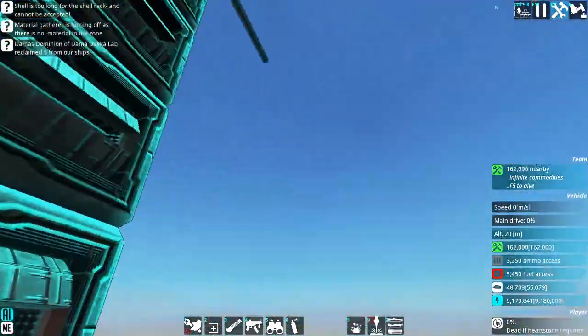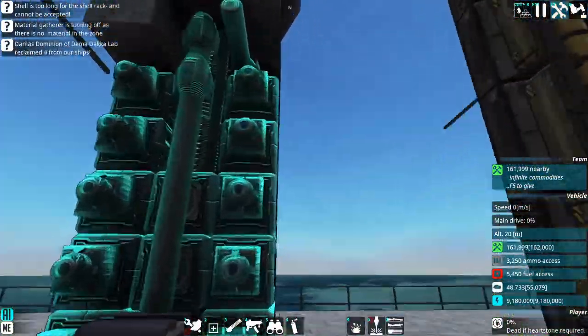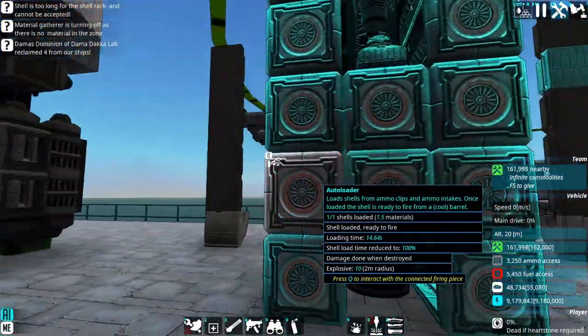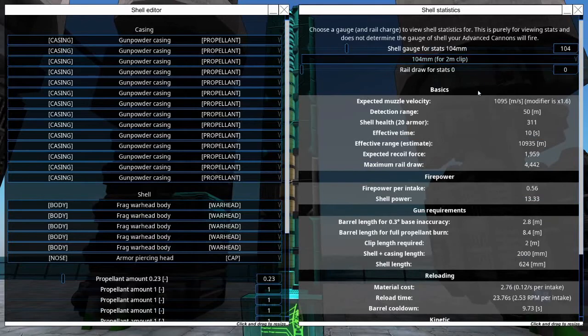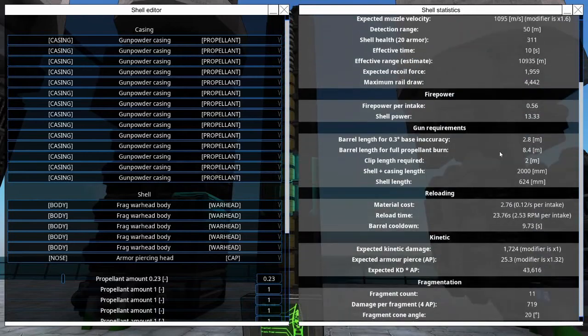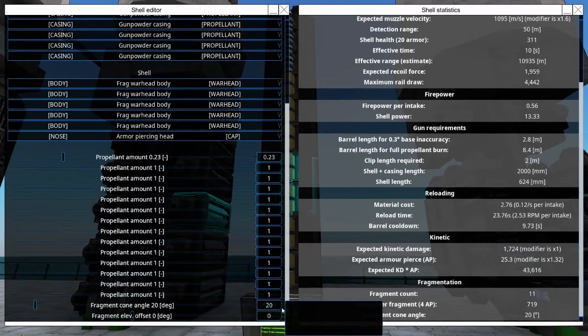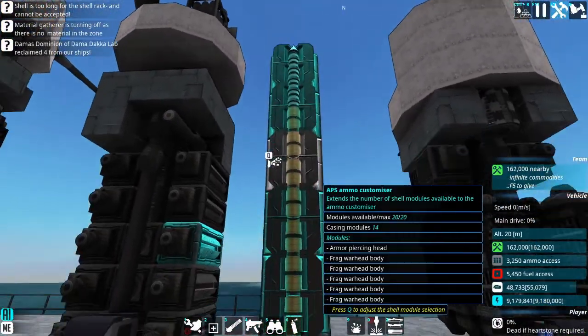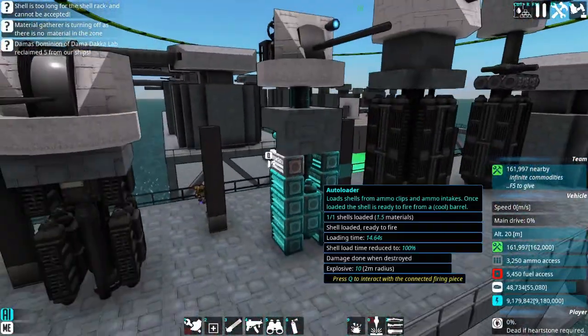This turret was also made for the Frankish League destroyer. You're probably wondering why it's all autoloaders — the reason is simple: it's because of this shell right here. This is made for what I believe is a four-inch gun, maybe just a little bit bigger. The shell is set to a very, very narrow cone with its fragments, like 20 degrees, and it's intended to take out single metal beams.